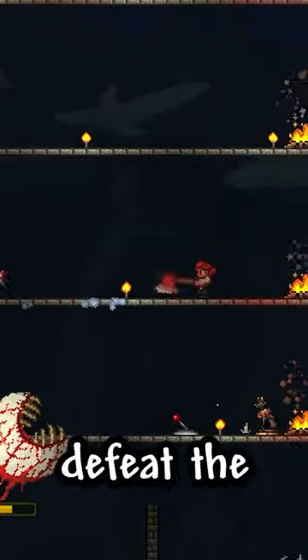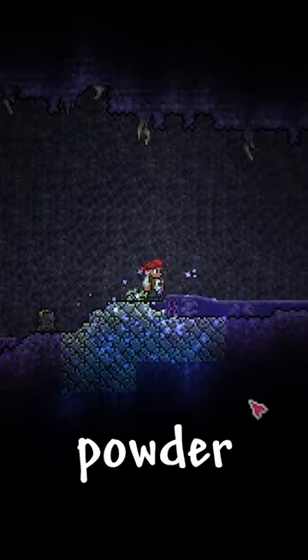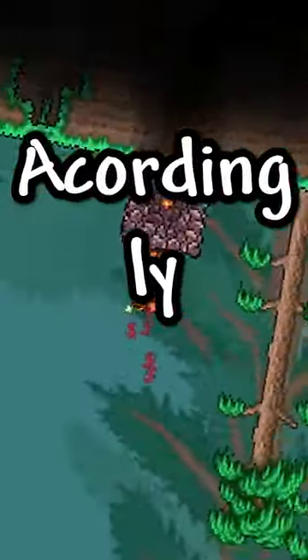The correct way to break Ebonstone is to defeat the Eye of Cthulhu, get the Dryad NPC, buy Purification Powder, then purify the Ebonstone. Adjust your playstyle accordingly.